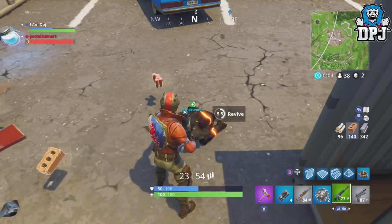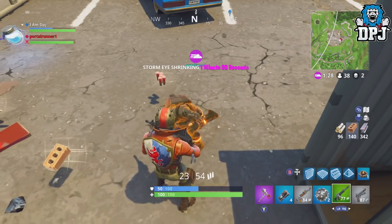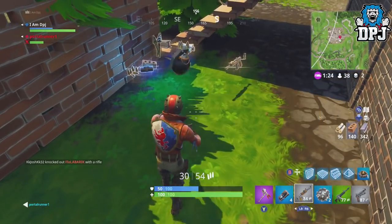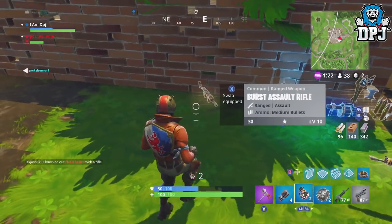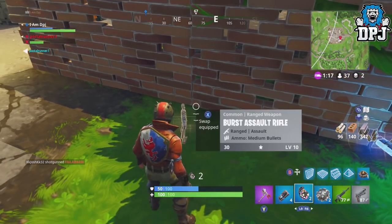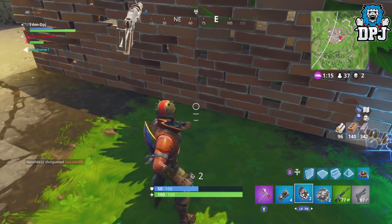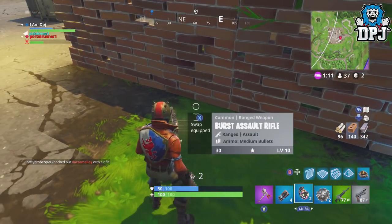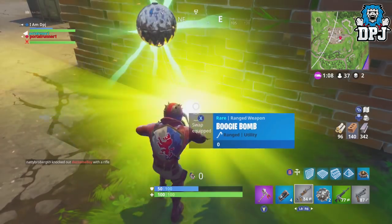So basically what you need to do is find a boogie bomb. When hunting for one, make sure your inventory is full. If you find one before you are full on items that's fine, just keep hold of it until you fill up your inventory. So once your inventory is full and you come across a boogie bomb, pick it up. If you already have one make sure it's selected, then locate any weapon or item which you can pick up that takes up a slot in your inventory.